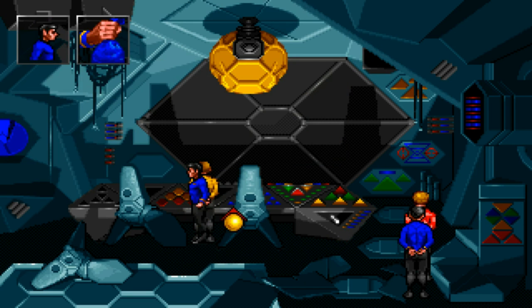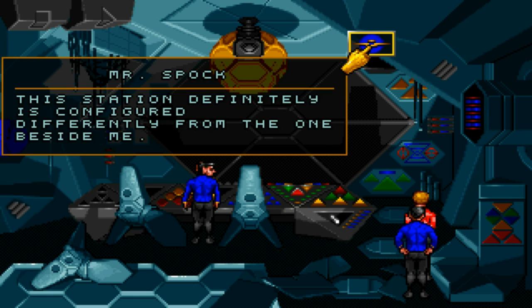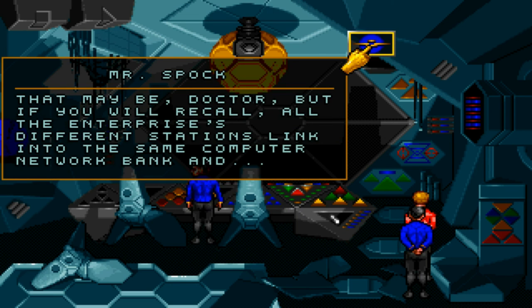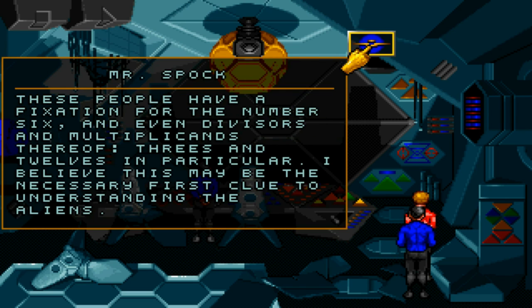This station definitely is configured differently from the one beside me. This shouldn't be surprising — after all, there are two stations. That may be, Doctor. But if you'll recall, all the Enterprise's different stations link into the same computer network bank. What else can you determine at this stage, Mr. Spock? These people have a fixation for the number six, and even divisors and multiples thereof — threes and twelves in particular. I believe this may be the necessary first clue to understanding the aliens.